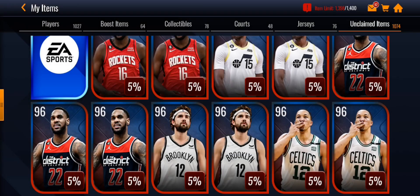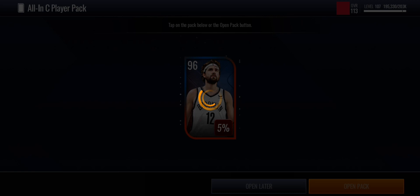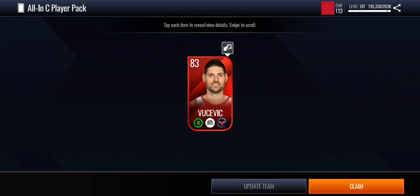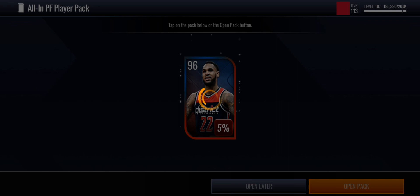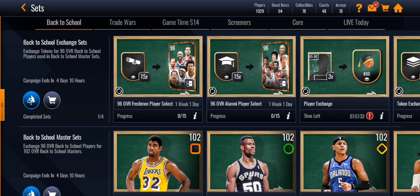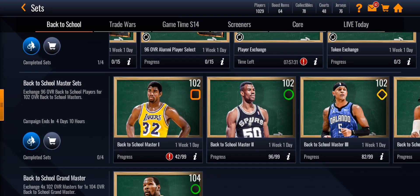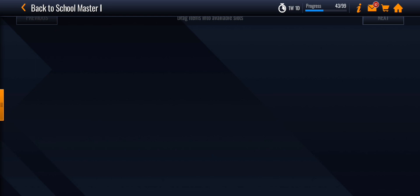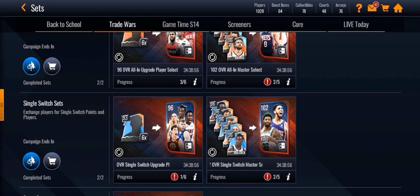Another Elvin Hayes — that's cool. Two more packs. Let's see, hopefully we get one more 96 overall, at least a 93 overall for the Trade Wars. Tomorrow will be our final Trade Wars pack opening day, along with some other packs. Or I'll post a different type of video because I don't want to always post pack openings. We pulled a 96 overall Davis Bertans. Let's see which player that is for.